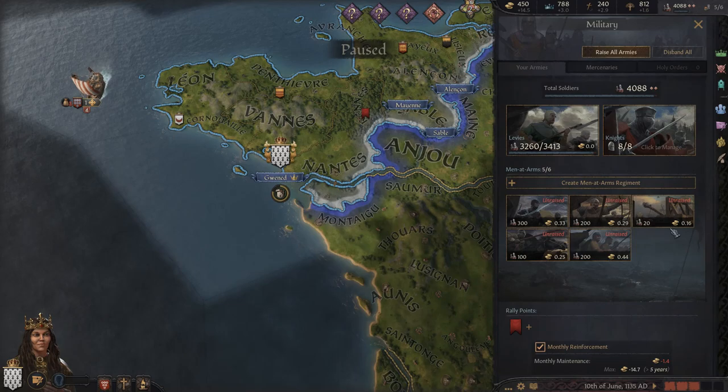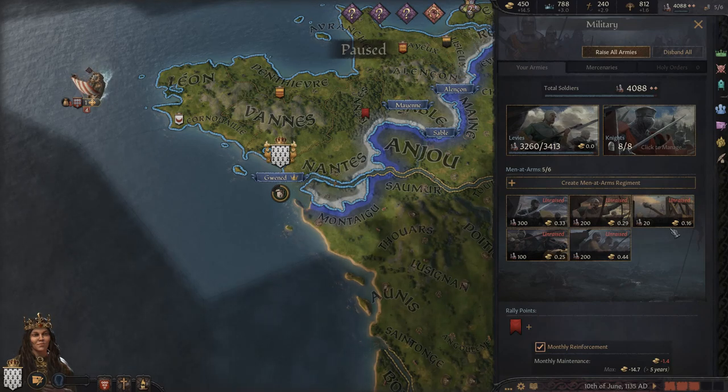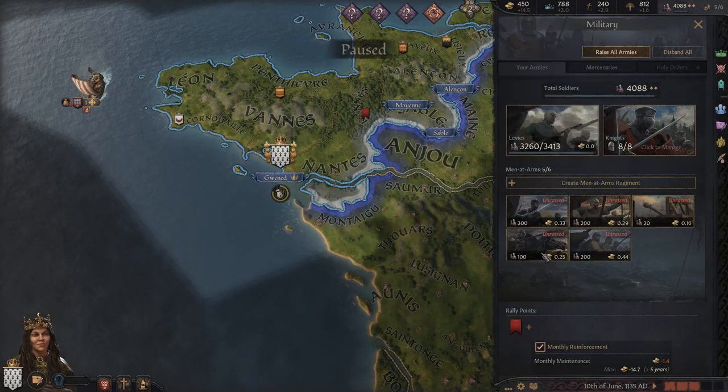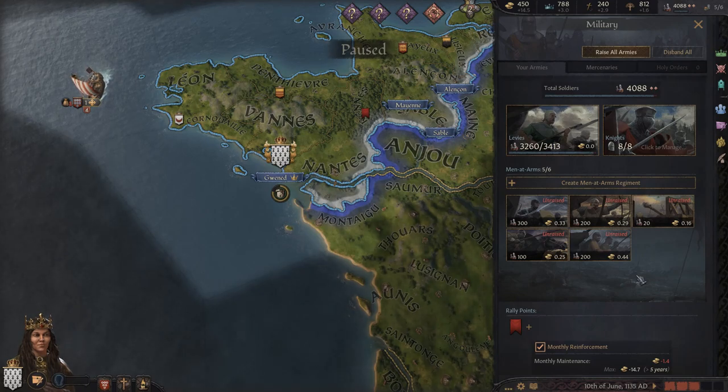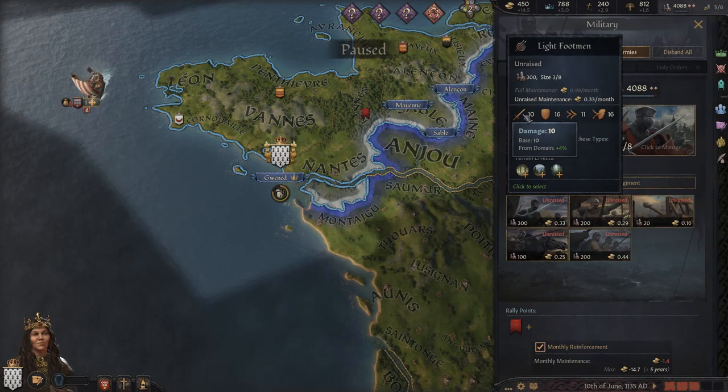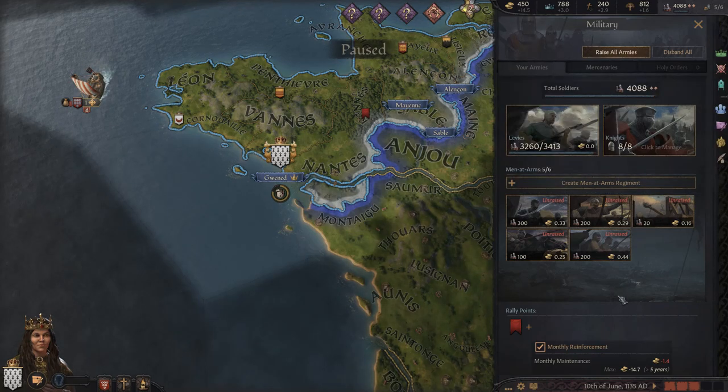You may also have access to special men at arms based on cultural or regional differences. Different areas have different names for different unit types. If you have access to them, consider using those over the regular types — they tend to be a bit stronger, sometimes significantly more expensive but not always. Keep an eye on the different stats and how they compare to ensure you're well balanced: good damage, good toughness, good pursuit, and good screen across your entire army.